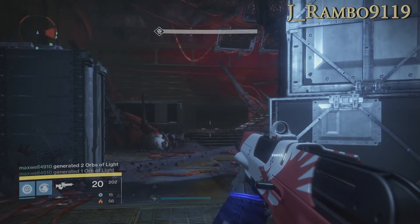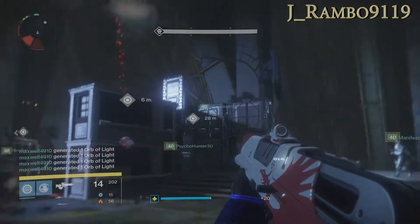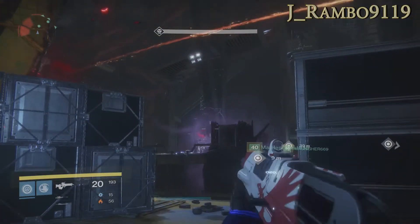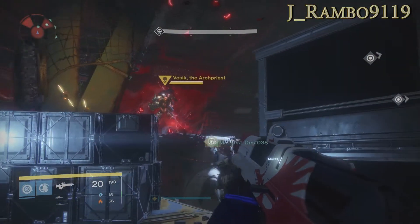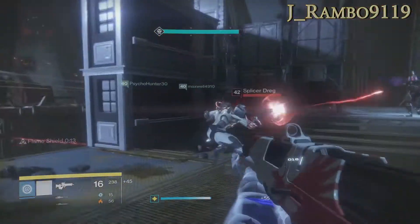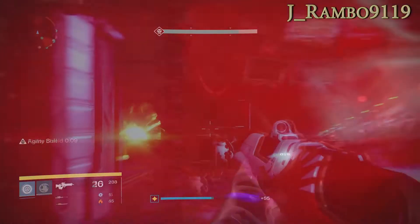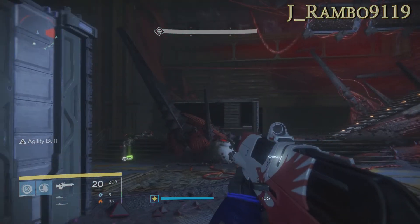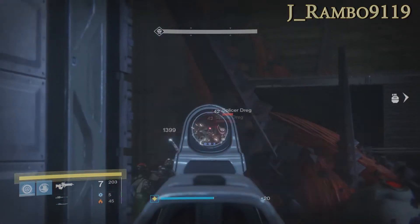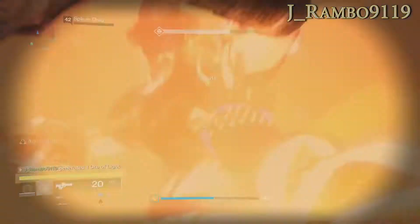Now that we're split up, we're going to clear out the ads as they come to us and wait for these SIVA cluster bombs to drop from the ceiling. As you can see there's one right there. My fireteam member grabs it, counts down 3-2-1, and everybody throws their SIVA cluster at the same time — that's very important. Just designate one person as the countdown person. After you hit Vosik with your SIVA cluster bomb, you're going to clear out the ads and wait until you hear a TV make a short-circuiting sound.